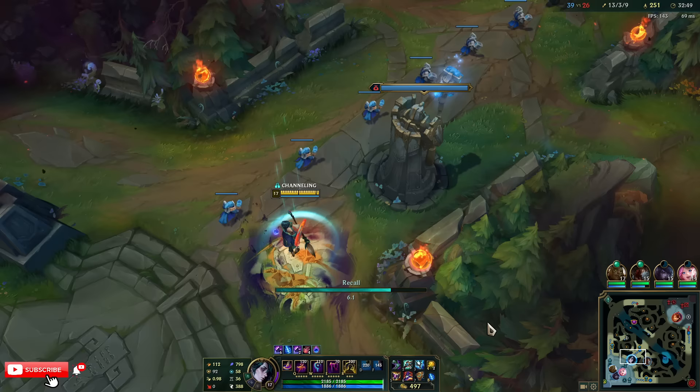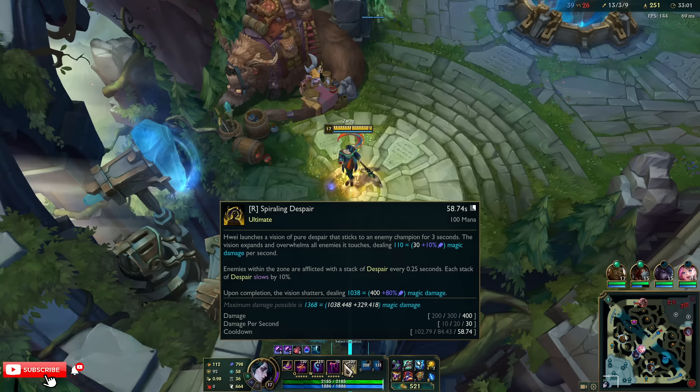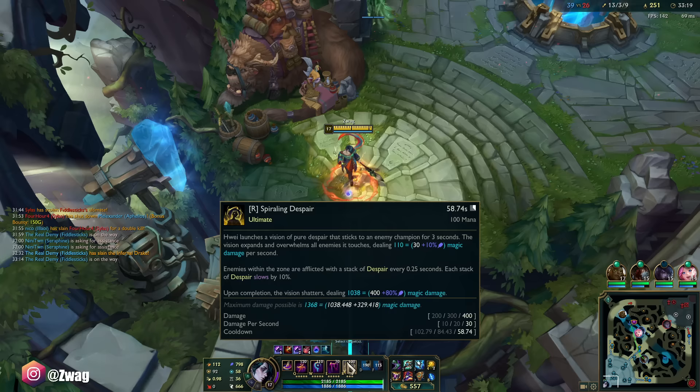How much is my ult dealing? It does 110 magic damage per second for 3 seconds — that's 330 damage. Each stack of Dark Disperse slows by 10%, and once it explodes it does 1,000 damage. Maximum damage possible is 1,368 — now it's probably closer to 1,445.